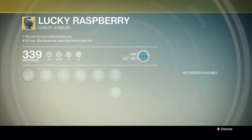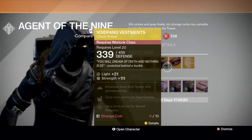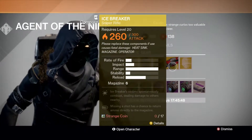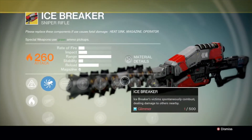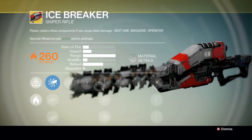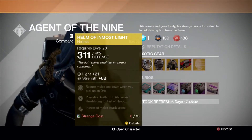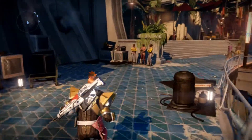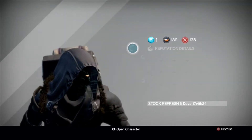It's a hunter class item — the Lucky Raspberry. I have enough, 17 strange coins for the sniper rifle. Oh that sniper rifle, that is mine. Possibly the helmet too. Let me come back — I don't know if any of you... oh shit, the warlock.